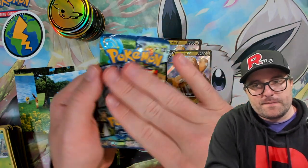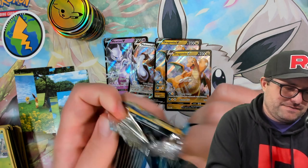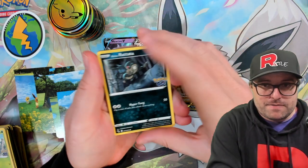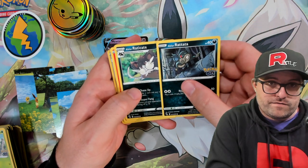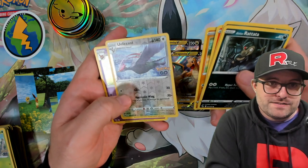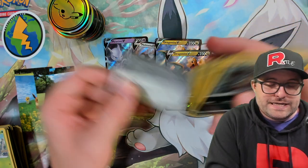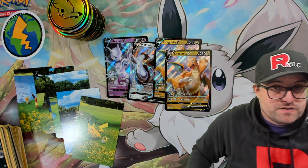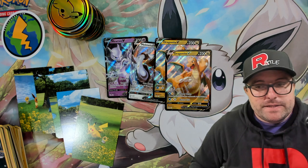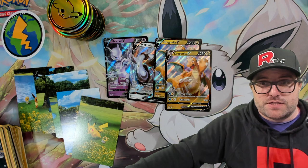Last pack. I absolutely believe we're gonna get something juicy in this pack. If we don't, my apologies — my intuition was wrong. Oh, we got Rattata, Raticate, Nidoking, Tranquill, Larvitar, Unfezant reverse — damn, that Unfezant keeps showing up — we got the Sylveon holographic. And we didn't get either of the Mewtwo's, guys. The Mewtwo's are still hiding, and we're probably gonna have to buy them. That's kind of how it works, unfortunately. Make sure you guys join the Discord, and go to PSAPikachu.com and use code RATTLE10 for 10% off anything on the main page. Bye!